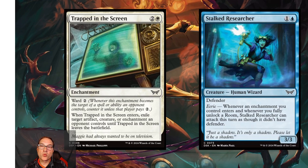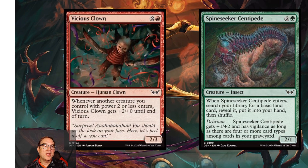Next is Stalked Researcher — for one and a blue mana you get a Human Wizard that's a 3/3 with defender. It has eerie: whenever an enchantment you control enters and whenever you fully unlock a room, Stalked Researcher can attack this turn as though it didn't have defender. That's a limited card, probably not standard playable. Then Vicious Clown — for two and a red mana, a Human Clown that's a 2/3: whenever another creature you control with power two or less enters, Vicious Clown gets +2/+0 until end of turn. Also a common, limited playable only.